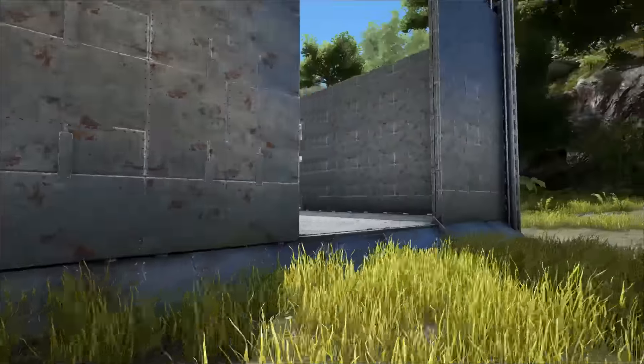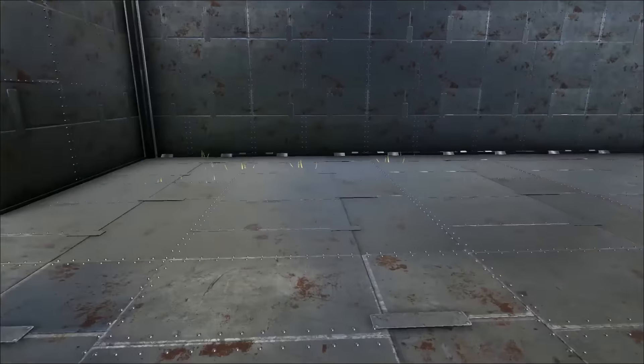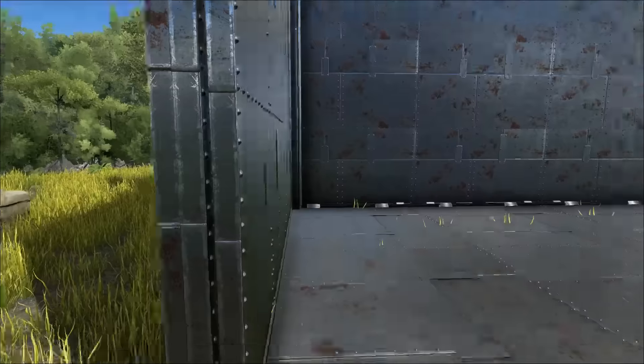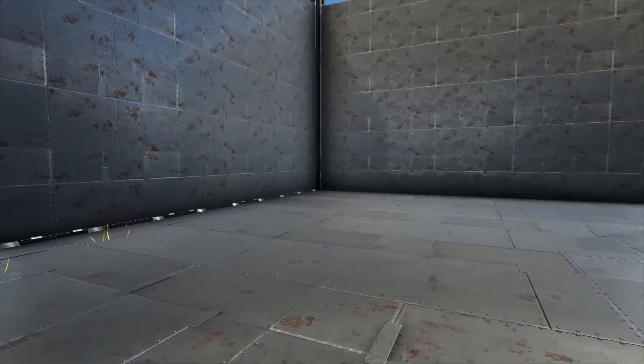Let's continue on with the inside. On the inside I'm going to place a protection zone, an extra protection zone. So you have these three walls here, then we're going to have an open gap, and then another wall on the inside for extra protection. Let's get started with those.